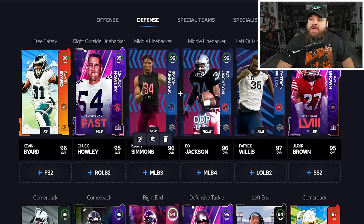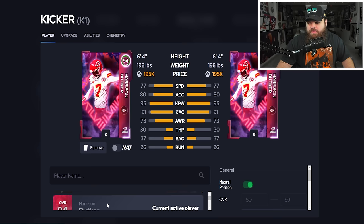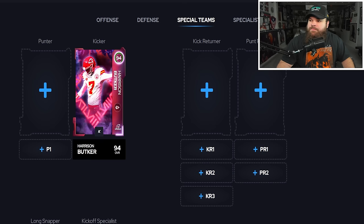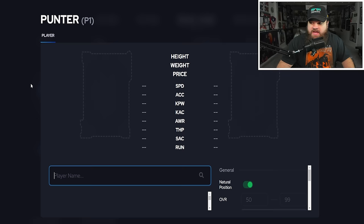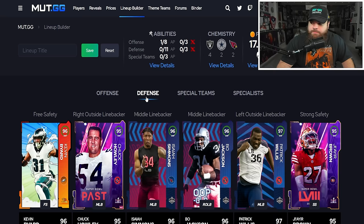Finally, special teams are all about the slow meter. Kickers — Dustin Hopkins, Gary Anderson — they literally have no difference, same kick power and kick accuracy. Just get them — they both get the slow meter abilities with Zen Kicker and Focus Kicker. Punter Logan Cook has the highest kick power so he's the best option there, but you shouldn't really be punting the ball much in this game.